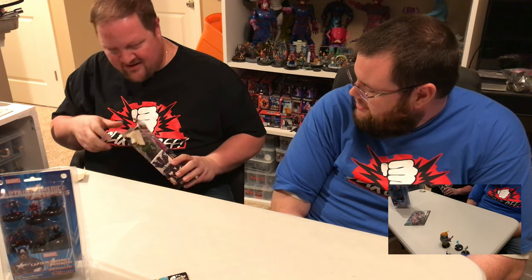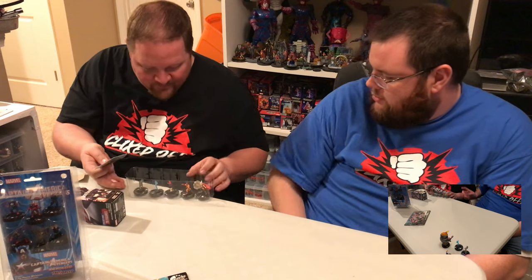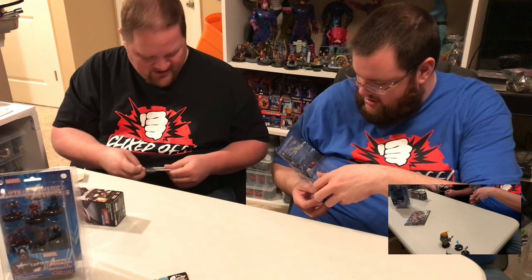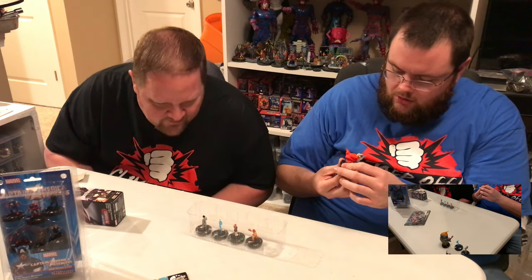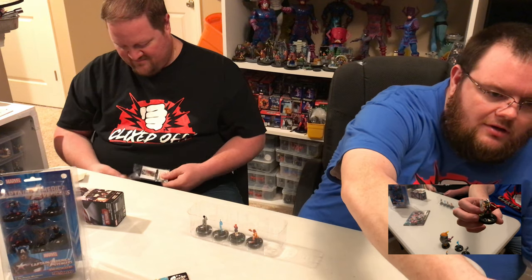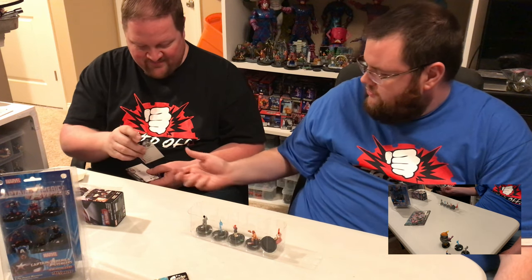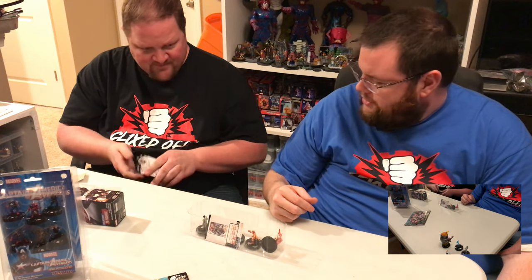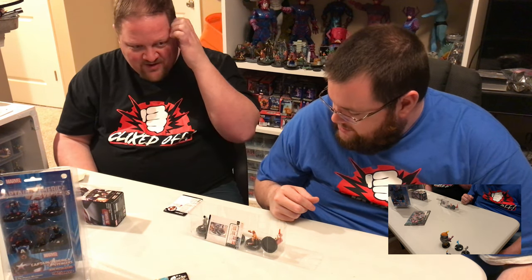The last booster has a super rare Earth X Thor, along with Pepper Potts and another Power Man. Thor has running shot and energy explosion — nice sculpt. Pepper Potts is the Avengers perplexer, which we previewed on the Facebook page. There's also a 15-point Shield team ability Shield Agent, which is really good for sealed. And another Singularity too — awesome haul!